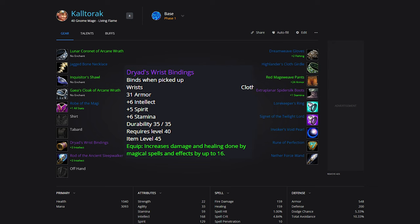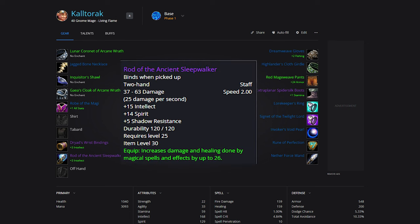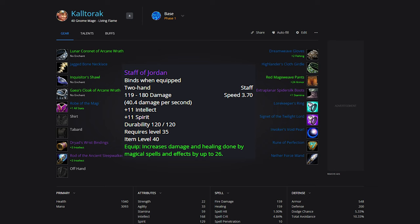For Bracers, Dryad's Wrist Wraps for those that got exalted with Warsong Gulch. If not, you will be using either Fiery or Arcane Wrath, plus 14 damage. For Weapon, Rod of the Ancient Sleepwalker. If you aren't lucky enough to get this item, don't be too upset — we have a level 35 mage quest that rewards the Celestial Stave. It's not as good as the Rod, but it's a good enough filler item. If you have the gold, you can buy Staff of Jordan.